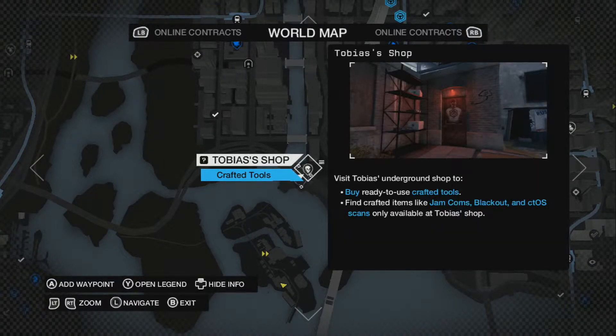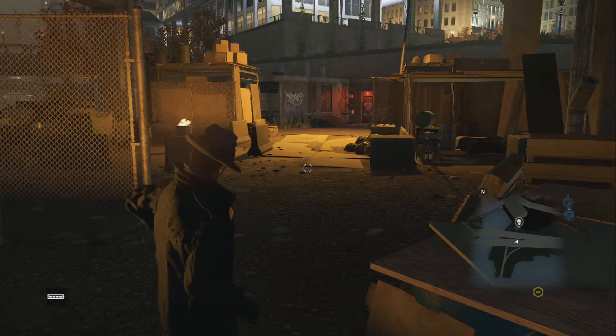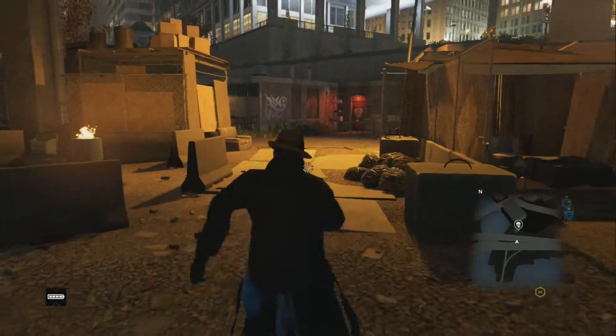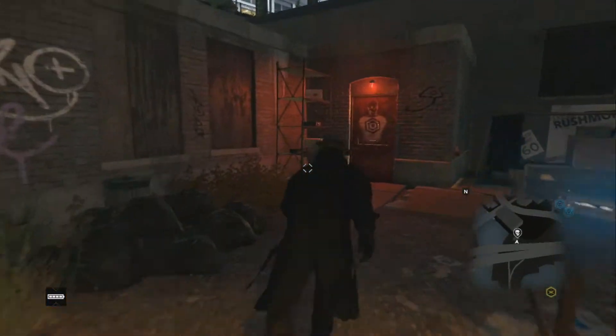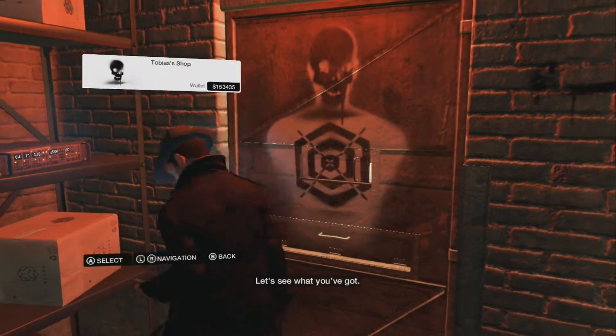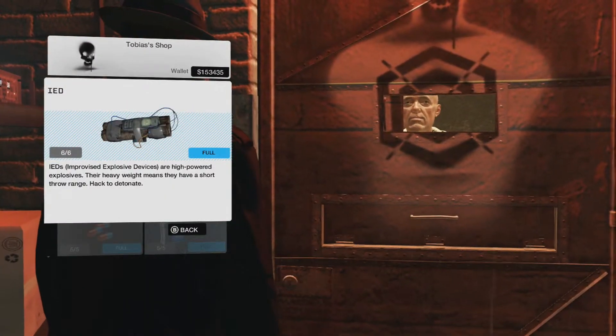For this Achievement/Trophy, you need to kill three enemies with a single IED. A few missions into Act 2, you unlock Tobias, who's pretty much like a black market seller. He sells you every single craftable item, so you can just buy IEDs straight from him for, I think, $200 each.